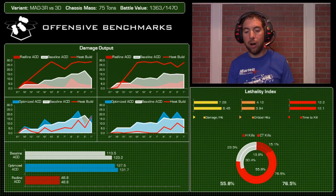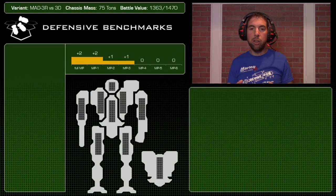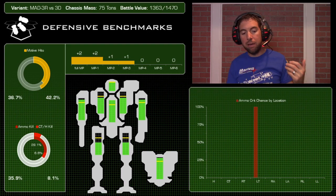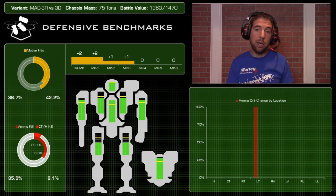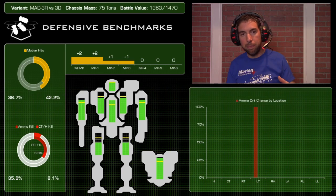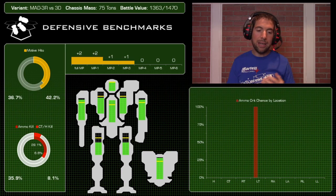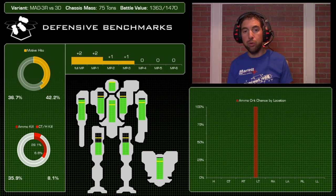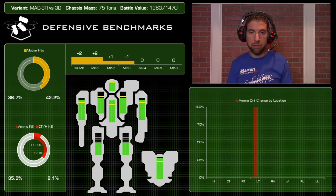I don't have a clear winner yet offensively - let's check the defensive specs. Mobility is 4/6 with no jump capability, pretty standard for a heavy mech, so it can claim the +2 target modifier. Even with a movement penalty it can turn a hex-facing, go uphill, or enter light forest and still get that +2 mod. Once you hit MP minus four that modifier goes away entirely. Motive hits: the 3R was at 36.7%, the 3D at 42.2% - put a pin in that, the survivability data will explain it.